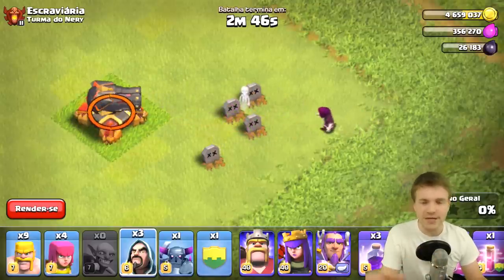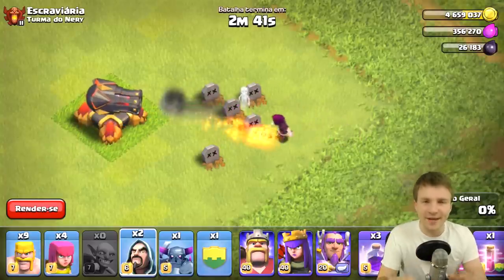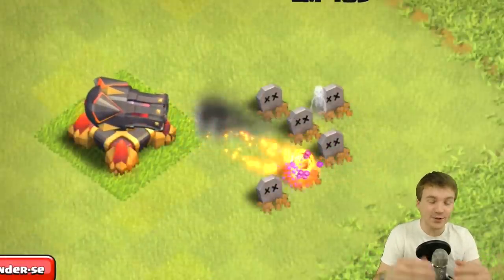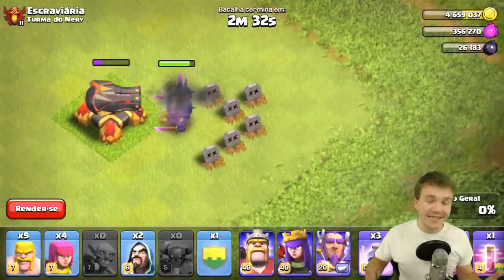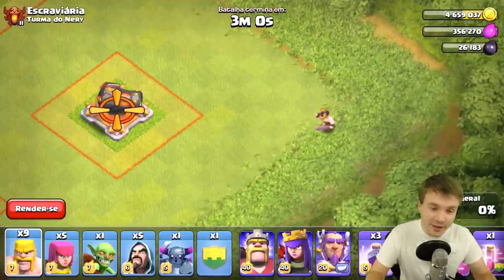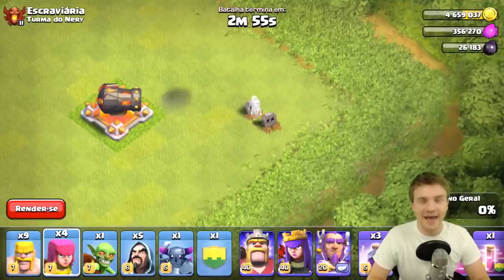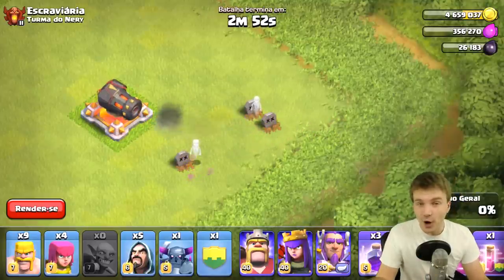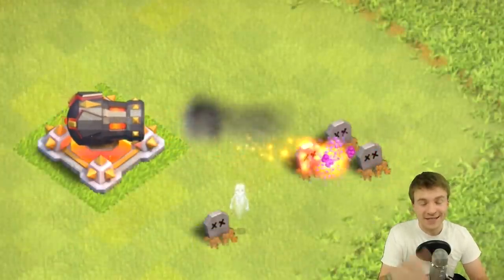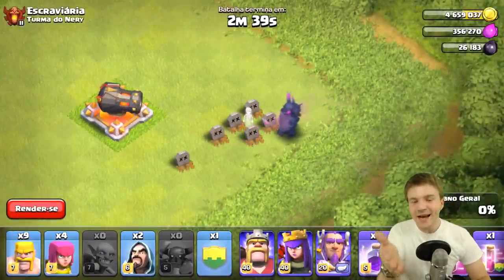We're looking at the normal level 13 cannon and what it can do against max wizards. I think the wizard is going to show the biggest difference — on the third hit the wizard almost dies with the level 13 cannon. So on the level 14 cannon it's actually going to be able to take it down quicker. The old cannon was 98 damage per second, and with level 14 you can see two hits on the max wizards.